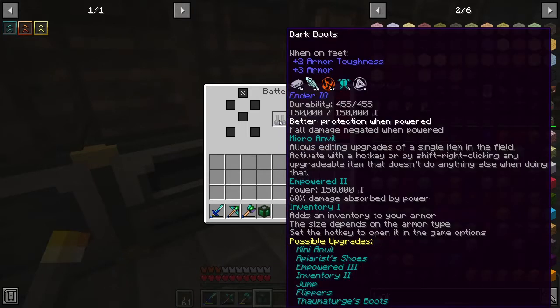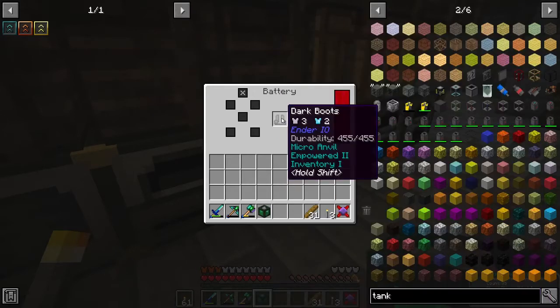Jump flippers, thomertage boots, mini anvil, apiaras shoes — inventory one. Adds an inventory to your armor; the size depends on the armor type. Set the hotkey to open it in game options. So I could actually put stuff in those boots.